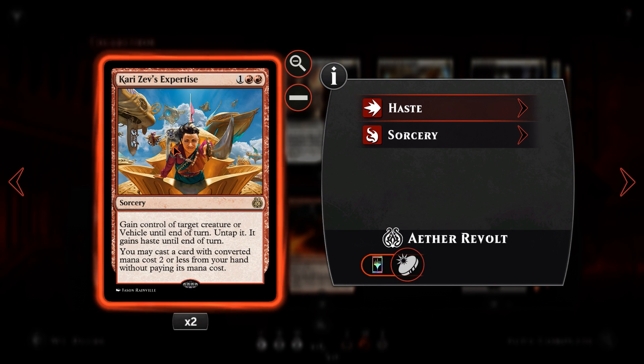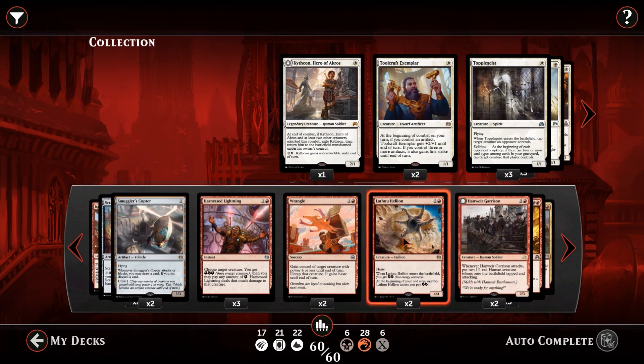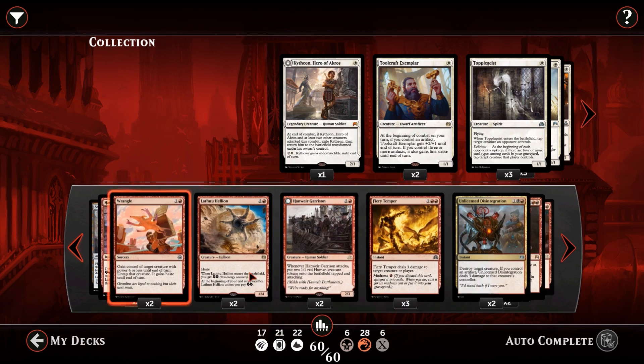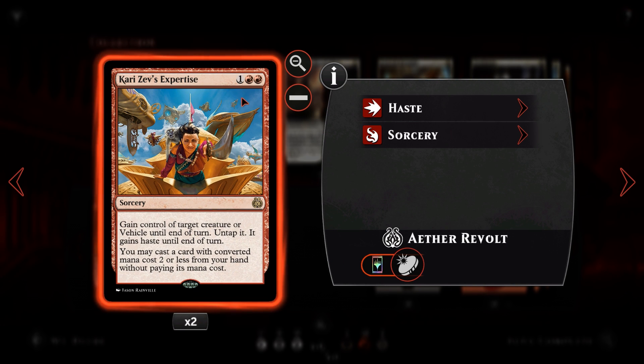Finally we have Kari Zev's Expertise: for one and two red, sorcery speed. Gain control of target creature or vehicle until end of turn, untap it, it gains haste until end of turn. You may cast a card with converted mana cost two or less from your hand without paying its mana cost. So for three mana we get to take our opponent's creature or vehicle and also cast whatever's in our hand for converted mana cost two or less, which is pretty sweet. We are running a very low converted mana cost deck, so we can Wrangle, remove creatures, put vehicles or artifacts down, or even put Kari Zev herself onto the battlefield. For three mana we can maybe get five mana's worth of value, potentially closing out the game by stealing our opponent's creatures or vehicles — for example taking their Sky Sovereign to kill their planeswalker. We will still have to pay the crew cost though, so most of the time we probably just want to steal a creature.